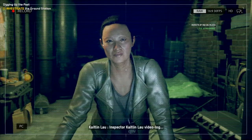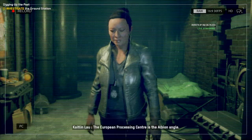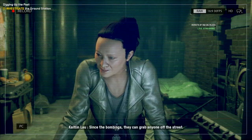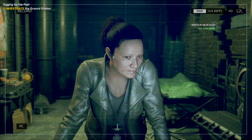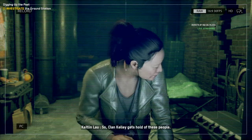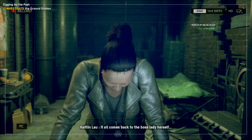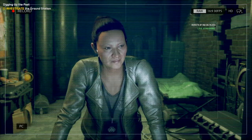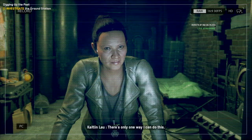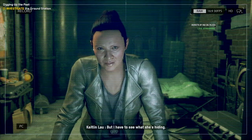There's a lot of these logs — just hacking stuff through the monitor. Inspector Caitlin Lau, video log: Clan Kelly and Albion are teamed up on some deal. I don't have all the details, but it looks to be human trafficking. The European Processing Center is the Albion angle. Since the bombings, they can grab anyone off the street — call them illegal immigrants, potential DedSec insurgents, whatever. Clan Kelly gets hold of these victims and they're taking them somewhere. It all comes back to the boss lady herself — Mary Kelly. I knew she was into something, but she wriggled off the hook. There's only one way I can do this: 24/7 surveillance on Mary Kelly. If I'm caught, well, this will be my last entry. But I have to see what she's hiding.